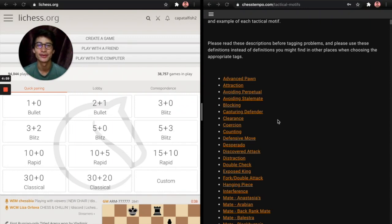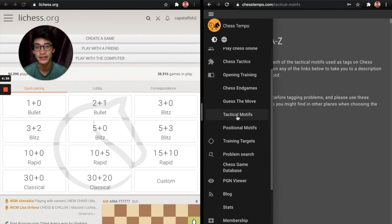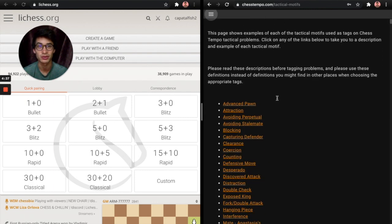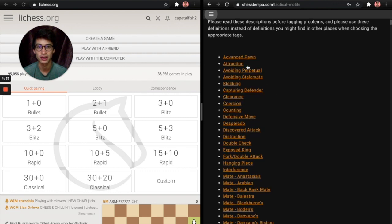In this video, we're going to talk about chess tactics. This is probably the best thing you can possibly do to get better at chess once you know the basic piece movements. I would start by just taking a quick glance at chesstempo.com. Their list of tactical motifs is incredibly detailed — just learn some of these basic terms.